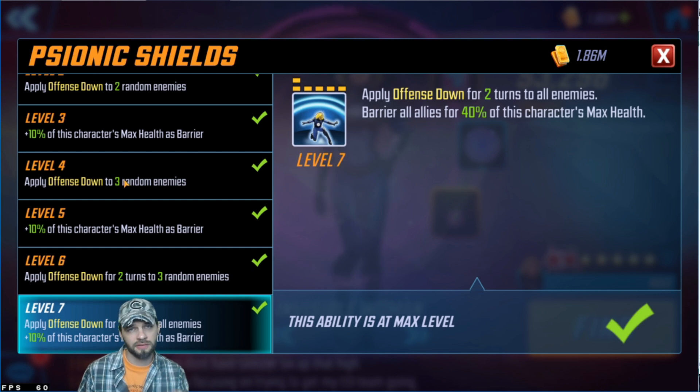Her ultimate — this is when she's actually giving her barrier, typically the first turn move. It's applying offense down to all enemies, and then with the T4s, the barrier at 40% of her max health. That's limited by an individual cap per player of 30% of that character's health, so it's a bit wonky — those lower HP characters can only have so much barrier on them. It's a balance issue, so I somewhat get it.